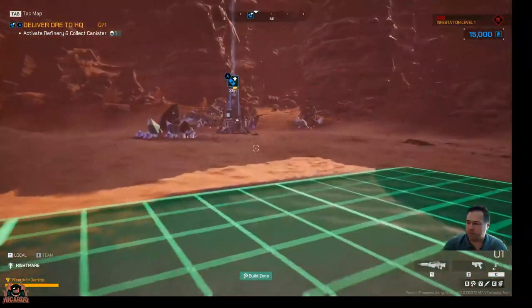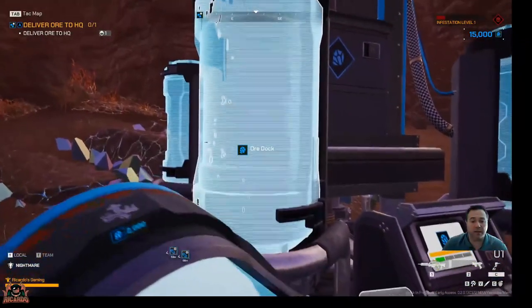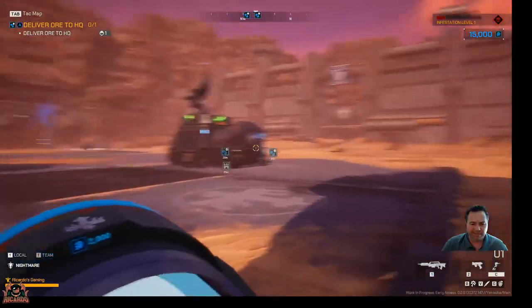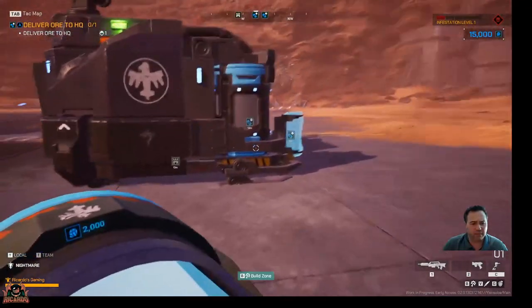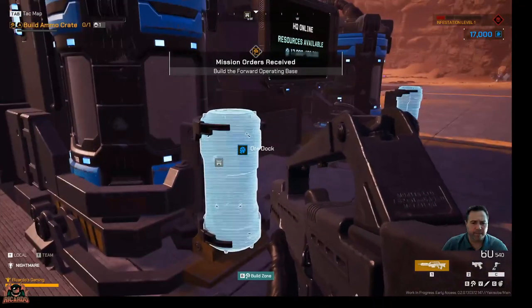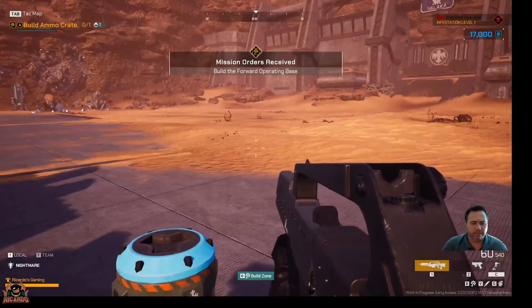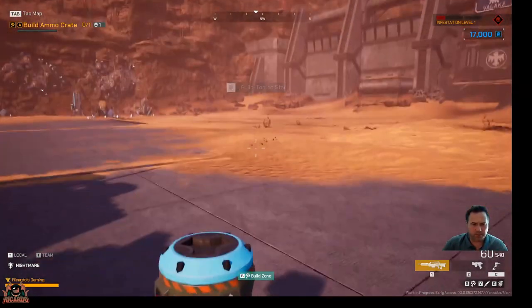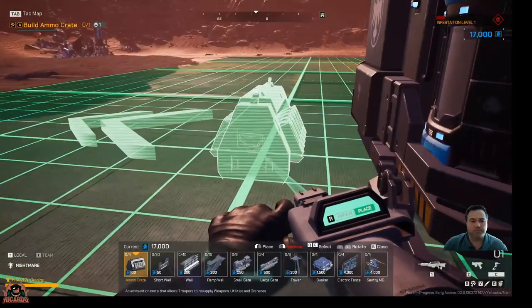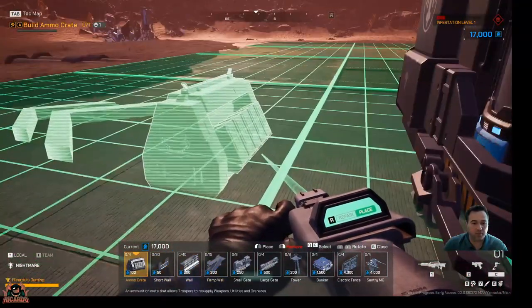This green section is a build zone. Collect ore canister — holding the F key down again. Return to the mobile HQ with the ore canister and drop it off at the dock on the mobile HQ. We will now build our first structure. Pull out your build tool and make sure it is in build mode. Now place an ammo crate — scroll to navigate to the ammo crate and click to place it down. B for the build tool, to put it in place mode. There's the ammo crate. You can use Q and E to move backwards and forwards for different things. And then you put your ammo crate down.